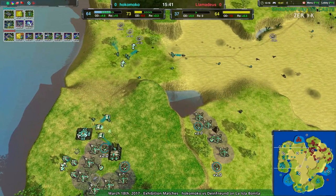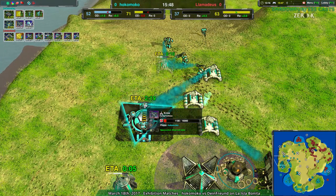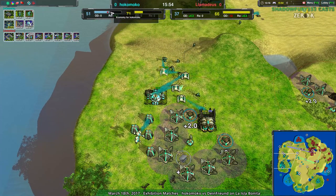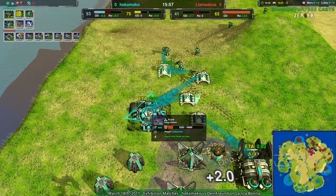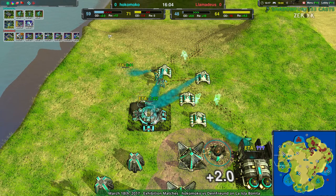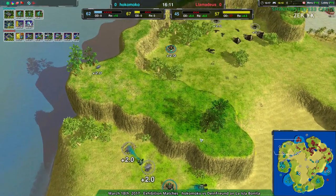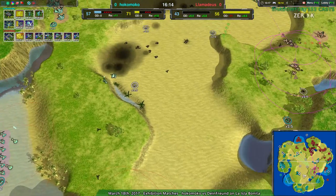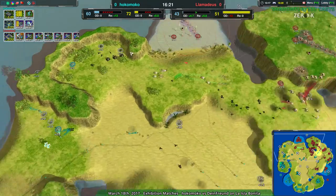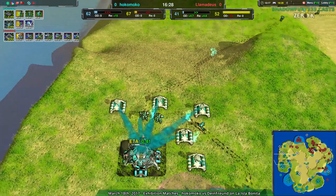It looks like Lamedeus already has the composition to deal with glaives. I'd like to see Hocomoco vary up the composition a bit — and they're going for a crow, of all things. They figure, well, they've got the money, might as well go for a crow. That's about 700 metal in their storage — a pittance compared to the crow's cost of 4,500 — but they have 60 metal per second. Lamedeus coming out with halberds over to the western side, and that might break Hocomoco while they're focusing entirely on this crow. They're gambling on the crow; that is their entire game plan right now.